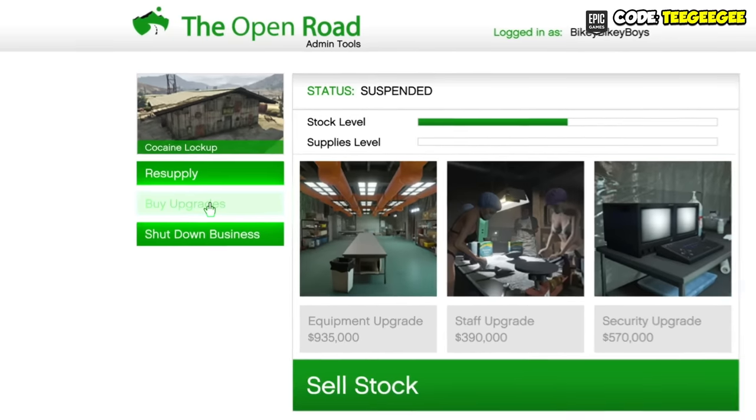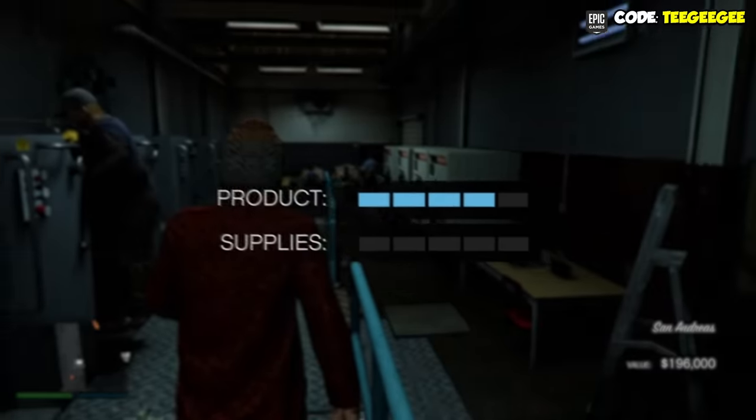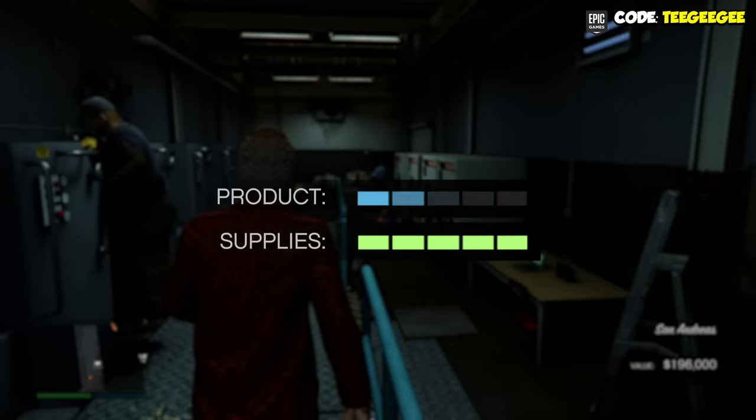The process of how these businesses work is really quite simple. Once you walk into your business, you're going to see two bars on the bottom right of your screen: product and supplies. Your staff will slowly convert that supplies bar into product. So you've only got two jobs: keep that supplies bar full, and sell the product when you're ready.